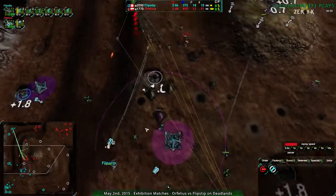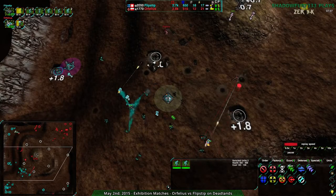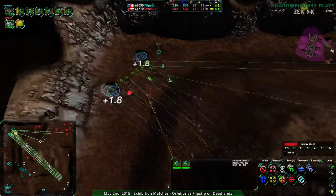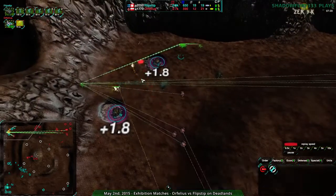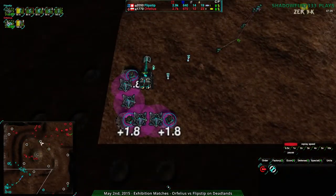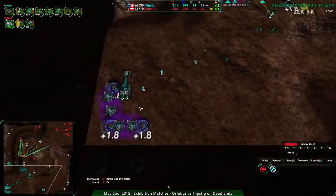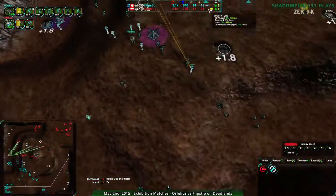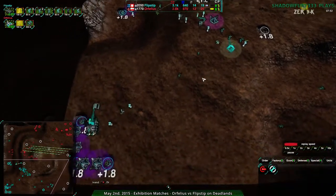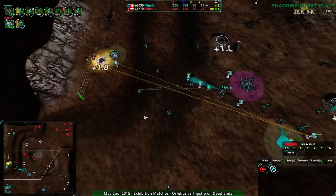Flipstep is constantly forcing Orphilius to split up their forces or lose economy. Orphilius is pulling back — they want to get rid of these glaives and take out this expansion entirely. Looks like Flipstep was moving defensively, not offensively. The thug goes down with neither glaive damaged. But now these bandits are going to be a much bigger problem — that Lotus is not there. The metal extractors are completely defenseless. Flipstep is actually going to lose a bit of their economic strength. Orphilius has built up enough energy — they're pretty healthy for energy, though they may be behind in metal. Flipstep hasn't been using their metal as well as they could have been, and their energy could be a little healthier too.